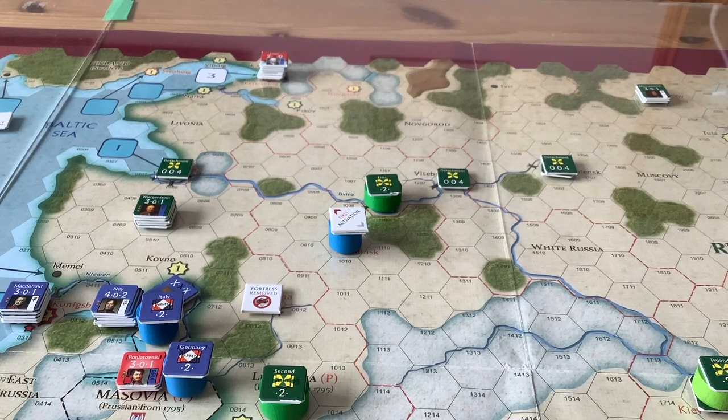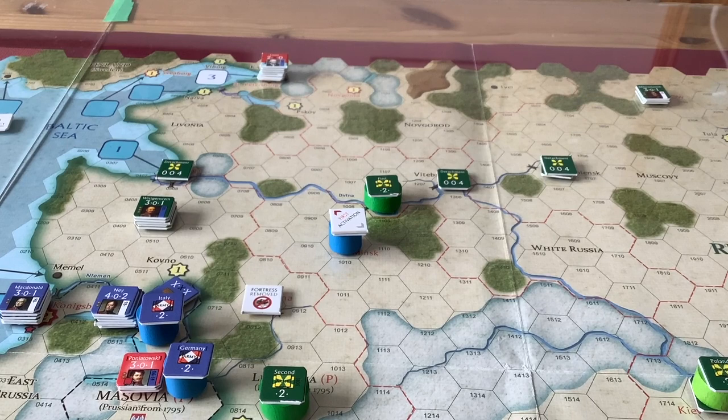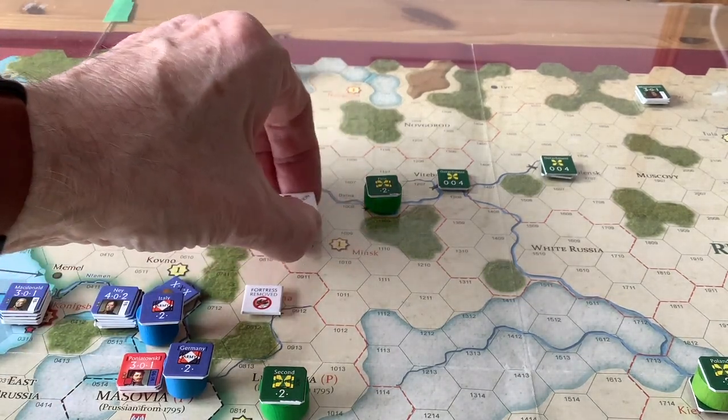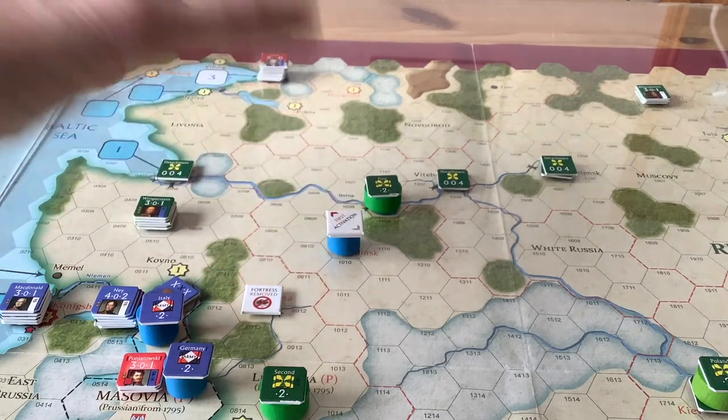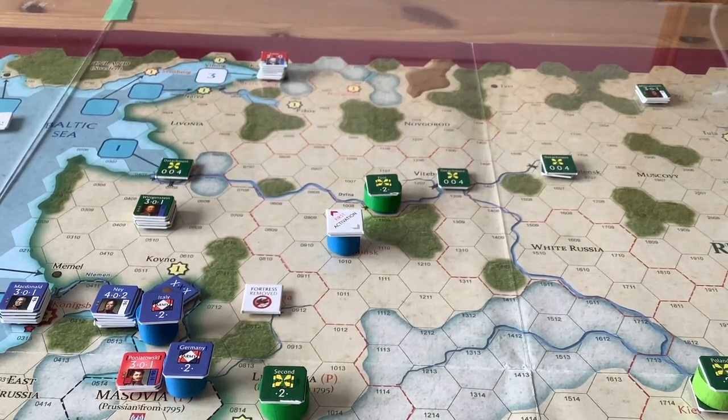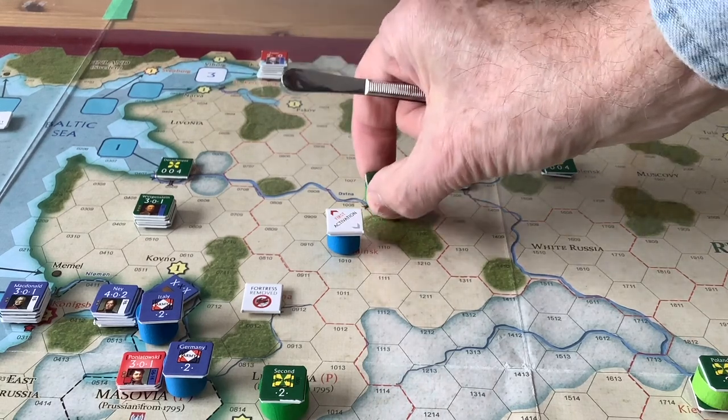At the end of the last video, Napoleon had won two great victories against Barclay's army. He had advanced to Minsk, took the fortress, and halted there. Barclay, miraculously, was able to retreat across the Drissa.